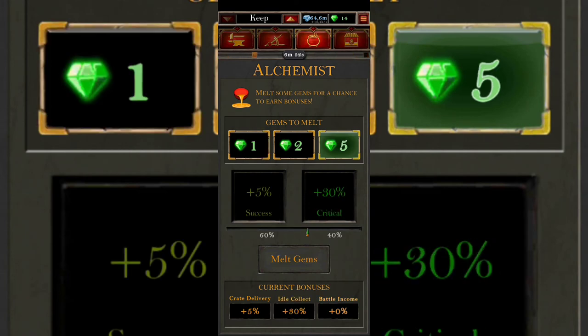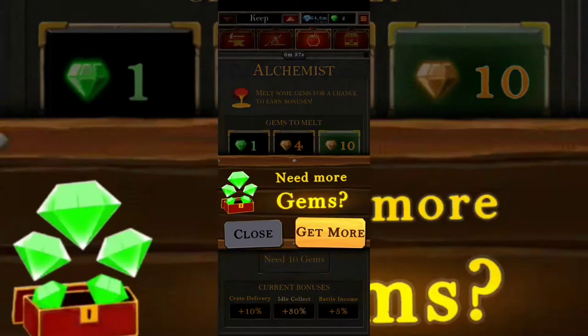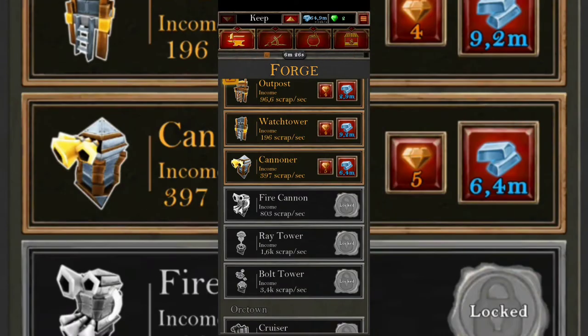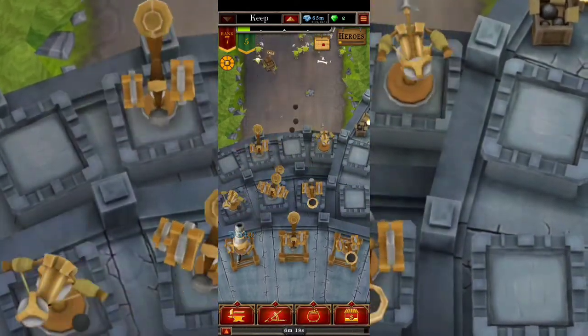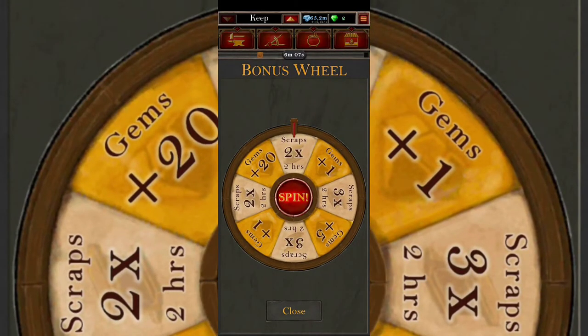In the alchemist section, depending on what you want to smelt, I'm going to melt gemstones and see what I get. I got a 30% critical — nice — and 5% successful. Current bonuses: crate delivery plus 10%, idle collect plus 30%, and battle income plus 5%. That's how you spend your gemstones in the alchemist section. Also unlock all the chests in order for them to be eligible to merge — don't forget that. The last section is the store where you can put your money and get different kinds of things, and there's a bonus wheel where you watch an ad and get rewards, like scrap multiplied by 3 for the next 3 hours.